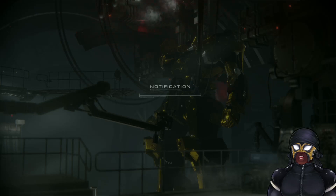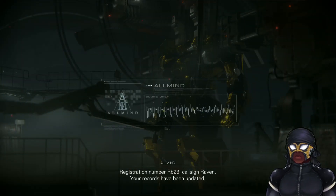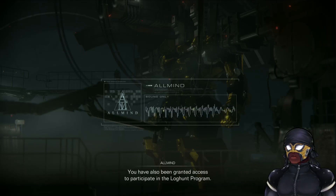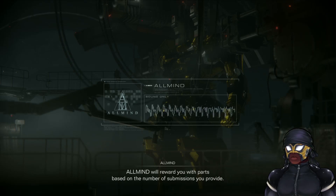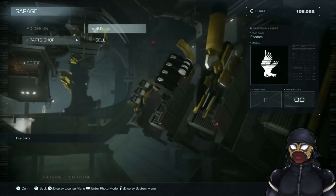I think I got the hang of things so far. Almost got the full bonus pay though, missed a couple. Registration number RB23, call sign Raven — your records have been updated. You have also been granted access to participate in the log hunt program. We kindly request that you submit combat logs after destroying designated craft. Allmind will reward you with parts based on the number of submissions.